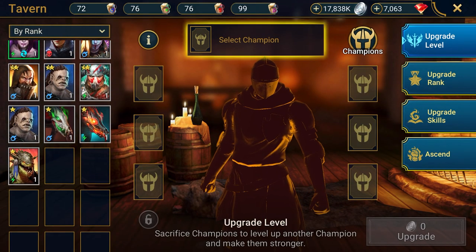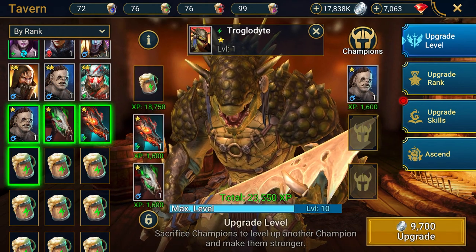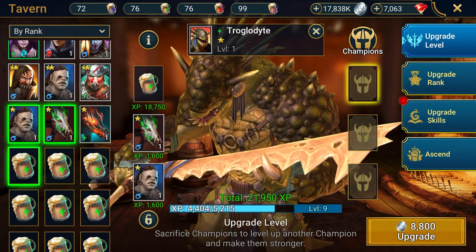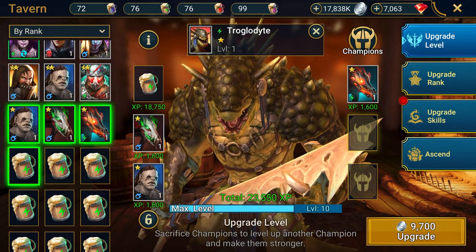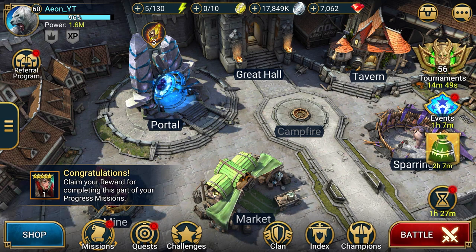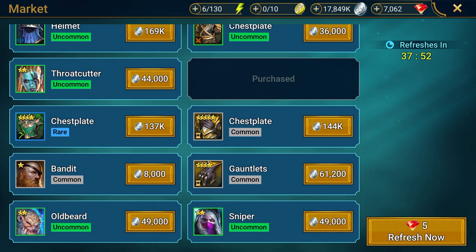Getting to a point in the game where you don't have to manually level your 1 stars through campaign will save you a lot of energy. What I like to do is feed them 1 brew with 3 more 1 stars — that will max their level and then you can upgrade their rank and use them as 2 star food. You really don't want to do this if you're earlier in the game because you will run out of mystery shards and you're going to have to come to the market and buy commons at 6,000 and uncommons at 39,000 and 44,000. If you can't afford to waste the silver, run them through brutal twice and through normal ones to level them out.